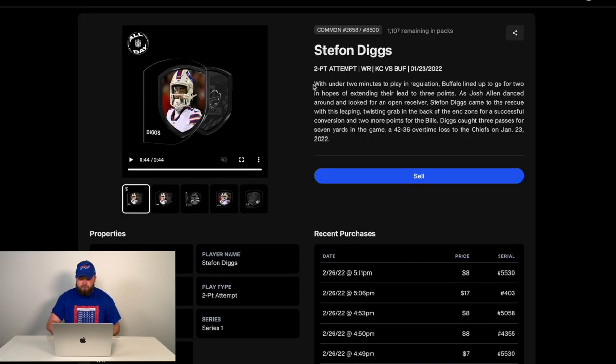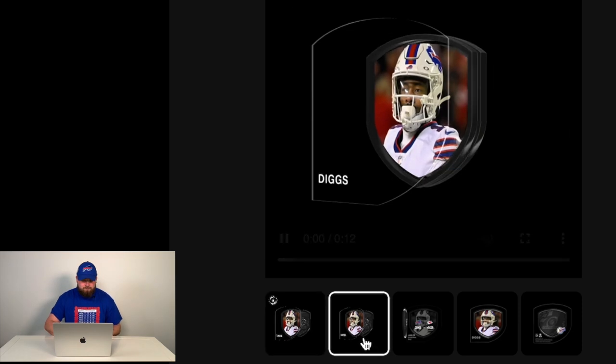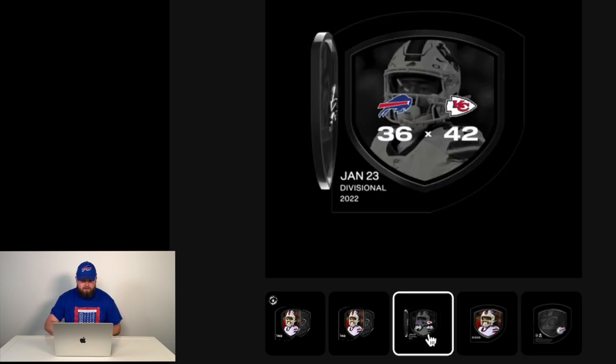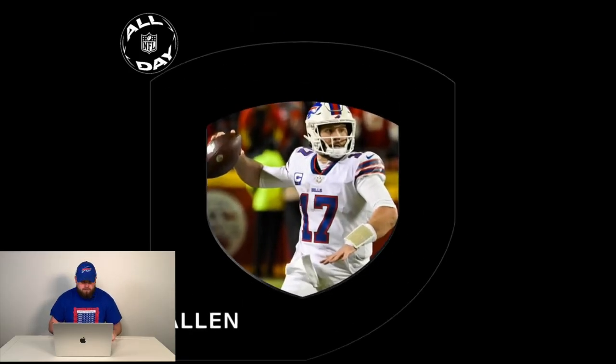Each one has a synopsis of what the play is. So as you can see here: a two-point attempt for wide receiver Stefan Diggs, KC versus Buff on January 23rd, 2022, and then it explains exactly what happened in the particular moment. The front of the NFT features Stefan Diggs. The ending of it is the score — I'd rather not look at that. And then there's the back of it, which says 'Divisional Round,' which is kind of cool. So let's check out the Josh Allen NFT from the same Chiefs divisional game.